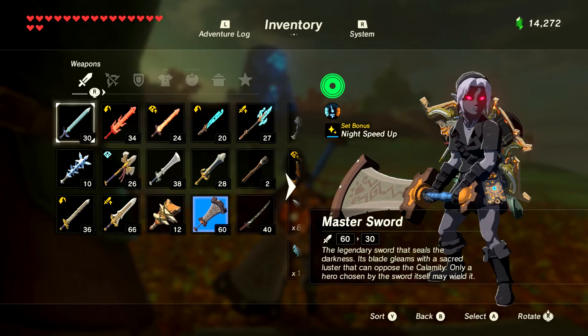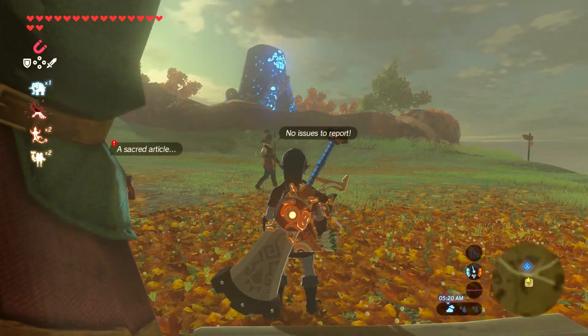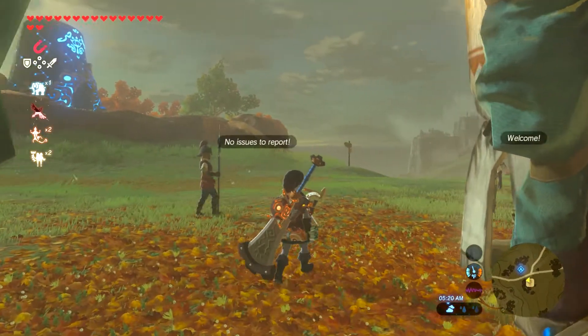Welcome back. We're going to be using the Boulder Crusher from Goron City — it's got 60 damage — and it's going to help a lot for killing Stone Talus. That's how we're going to farm some rupees, because they drop a bunch of different gems and diamonds and stuff like that.